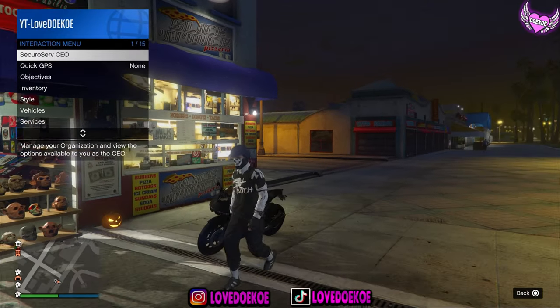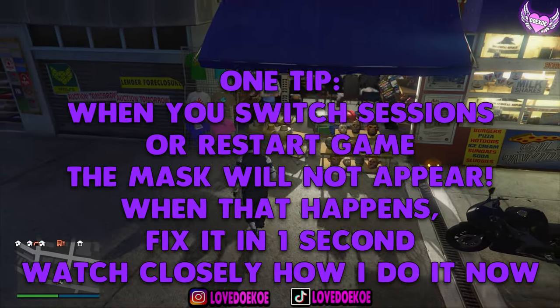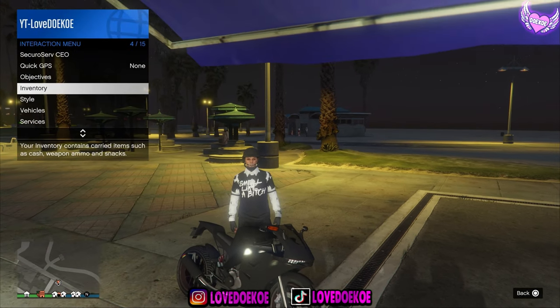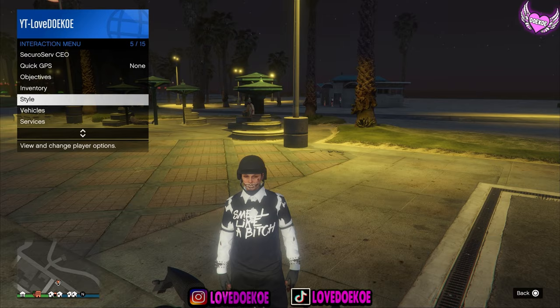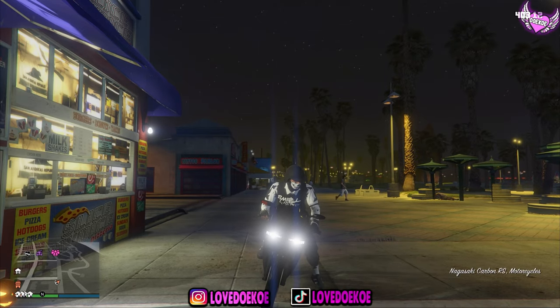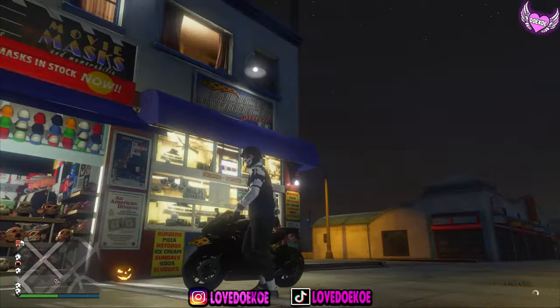Now get off your motorcycle and as you can see you got the outfit. You can save it in any slot that you want. To re-equip it, open up your interaction menu, get on your motorcycle, go to style, choose your outfit, and then get off. Now you got it again.